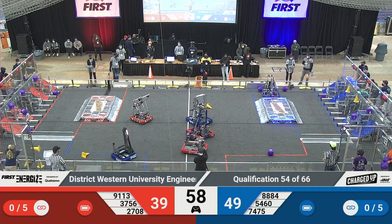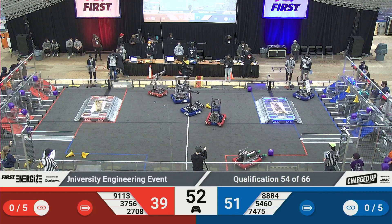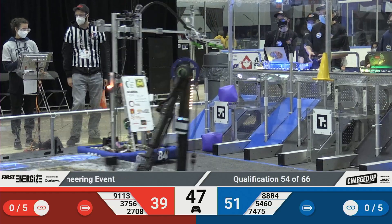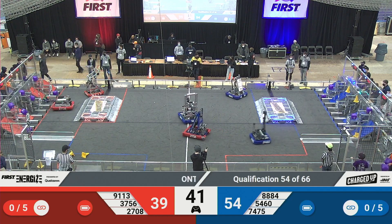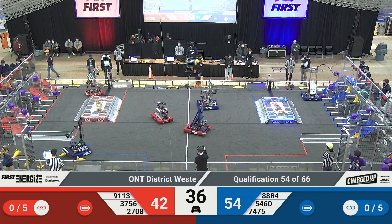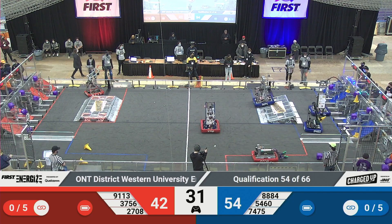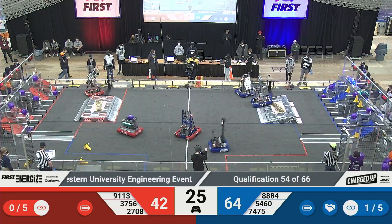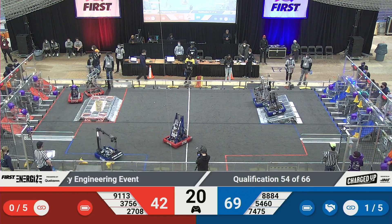The Red Alliance going for this cube, so the Blue Alliance is looking to grab some cones. 8884 placing a cube in the middle row. 2708 placing a cube in the middle row, then goes over the charging station to go to the other side to grab another game piece. 8884 just placed a cube in the top row and formed a link with just under 30 seconds left of this match.